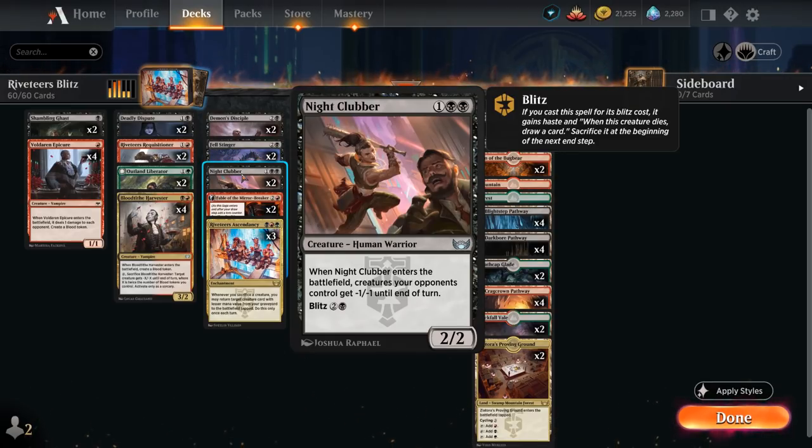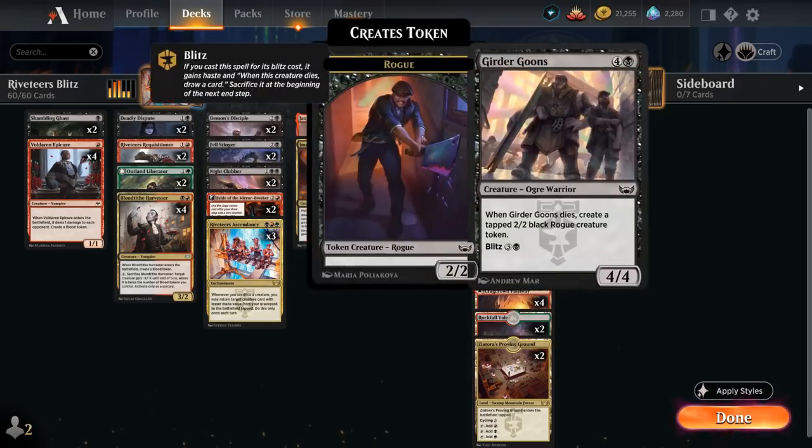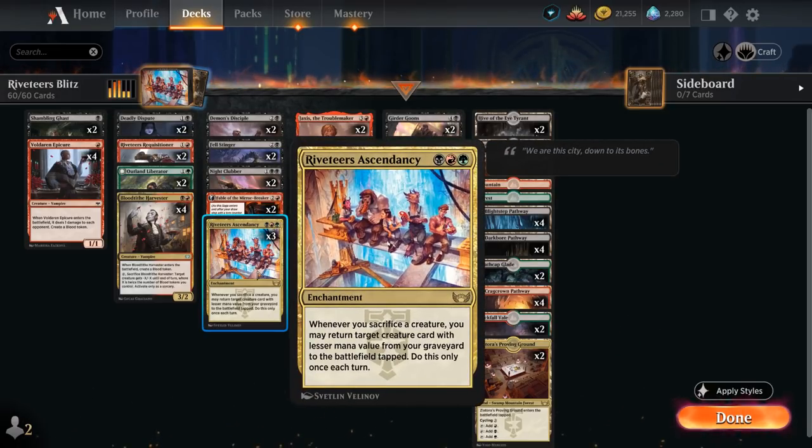We also have two copies of Fable of the Mirror-Breaker — not a creature we'll be getting back from the graveyard with Ascendancy, but still incredibly synergistic. Especially Reflection of Kiki-Jiki, which can copy some of our Blitz creatures that will also draw a card end of turn. It's very powerful with cards like Workshop Warchief, a 5/3 Trampler gaining three life when it enters, leaving behind a 4/4 Rhino token when it goes away, and can also be Blitzed for six mana. Copying this with Reflection still gives us most of the benefits for just one mana.